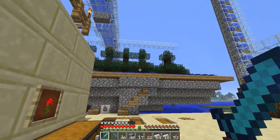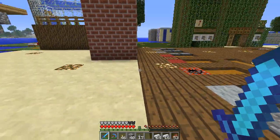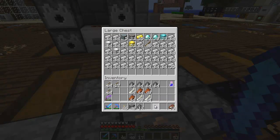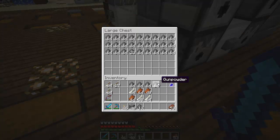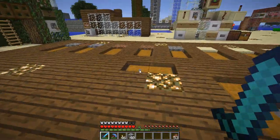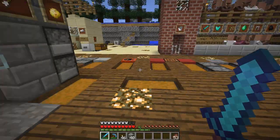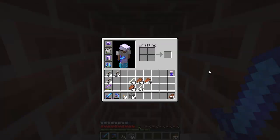The village iron golem farm is still working good, no reason for that not to work. Need to figure out what to do with all this stuff. I haven't been here for a while. Gunpowder — arrows are good, definitely good on bones, zombie meat. Why do I have a chest of zombie meat? I don't know. Get rid of all this junk.